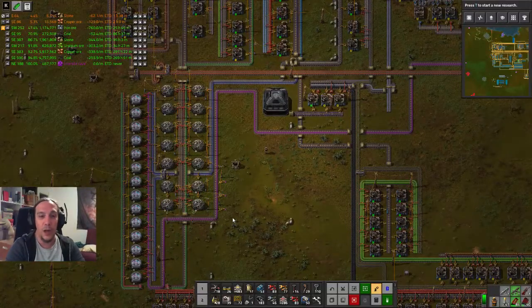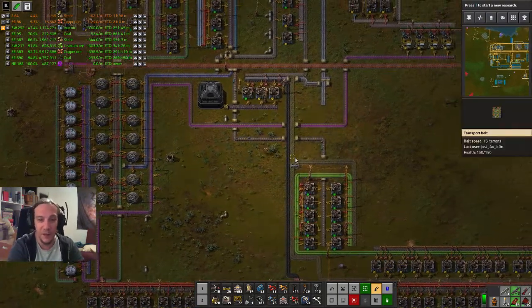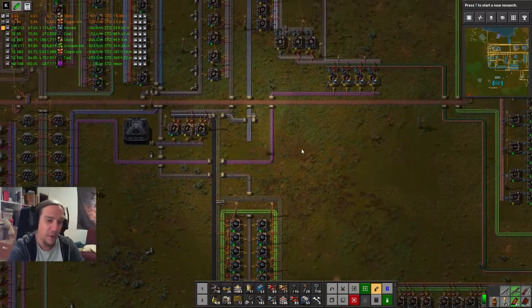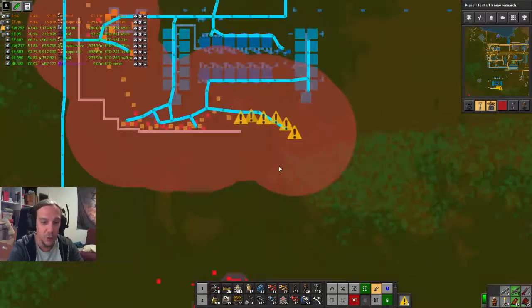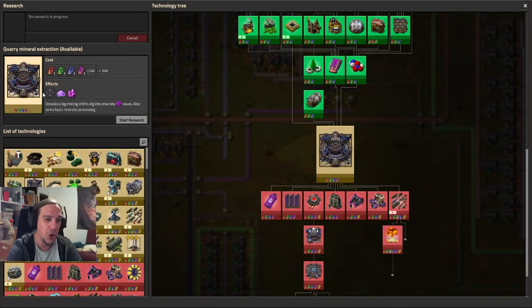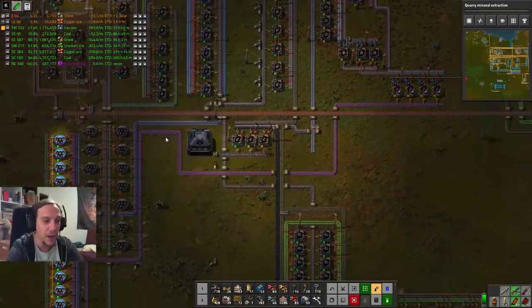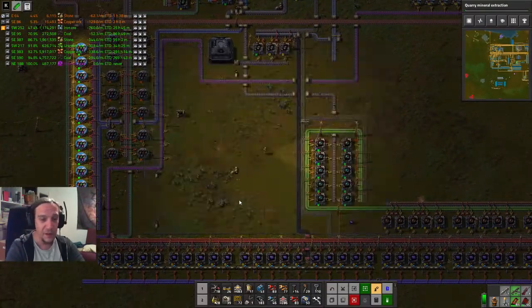Hi friends and welcome to episode 42 of my Crestorio playthrough. Being a Douglas Adams fan, episode 42 always means something special — you won't find the answer to everything, but today we're going to produce lasers, produce utility tech cards with the ray, and I will research immerse site technology and see what we can do with it.